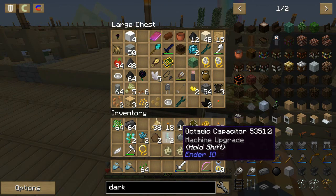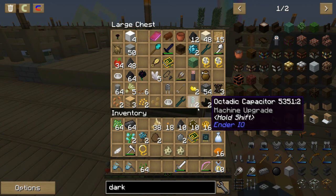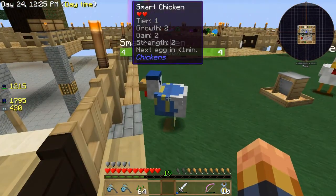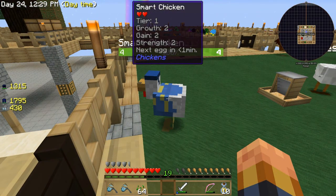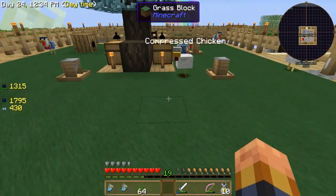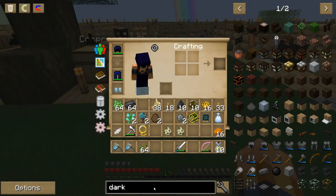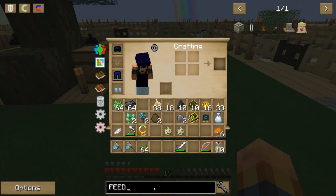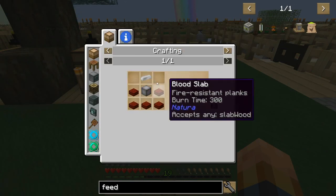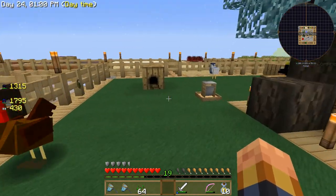I have been making eggs. If you take a book and click it on a chicken you get a smart chicken. I don't exactly know what they're supposed to do. These chicken feeders — let me show you how to make those real quick — it's just iron slabs and an iron ingot, and you can put up to 200 seeds in it to help them breed faster.